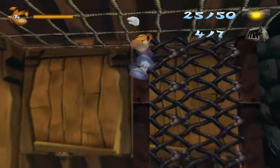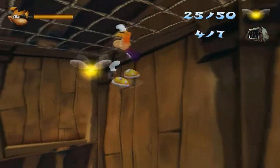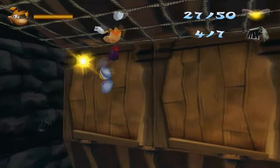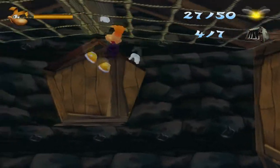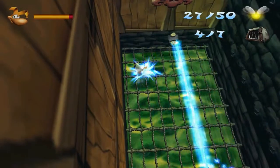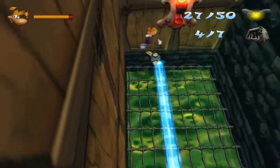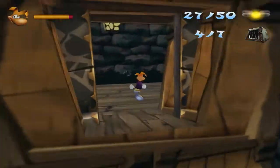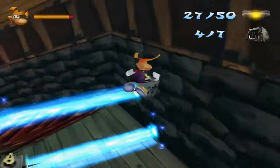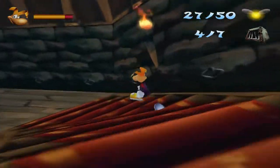Now we go up here. There are two lumps over here that might be a bit easy to miss if you don't know that they're there. Laser! Here you just basically have to bounce on this a couple of times to get enough height to not get lasered. Okay that didn't hit me - game has a wrong opinion!